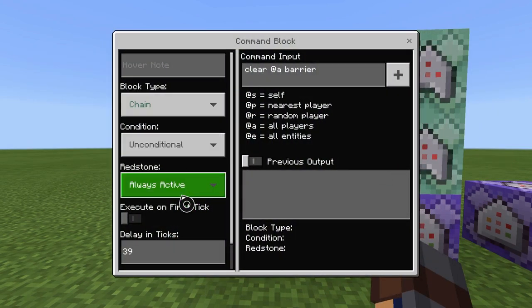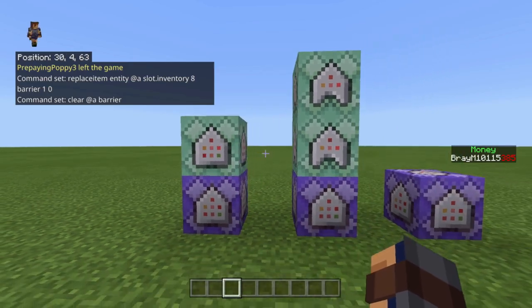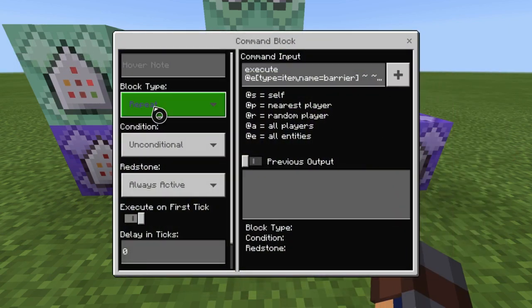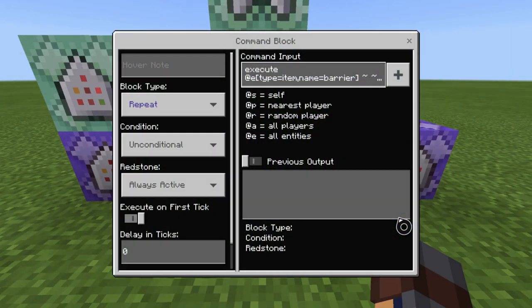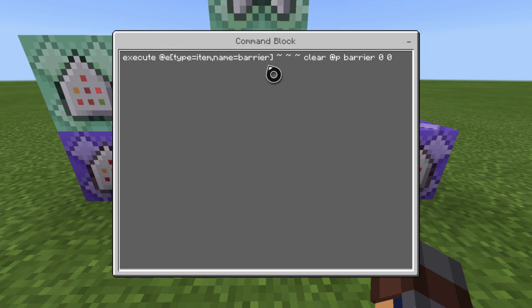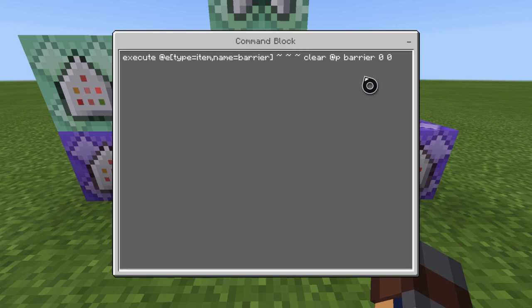The next one is chain, unconditional, always active, at 39 ticks — make sure it's 39 ticks. Then: clear @a barrier. Simple — it clears all the barriers from everybody's inventory so you can't get multiples. The next command is repeat, unconditional, always active, zero ticks, and it's: execute at @e type=item name=barrier ~~~ ~~~ then clear @p barrier 0 0. This tests whether you are the closest player to the barrier item on the ground.